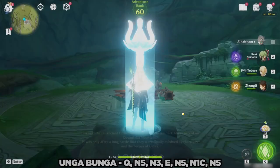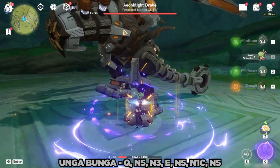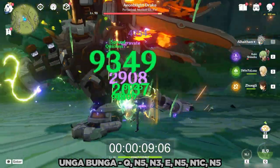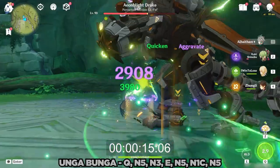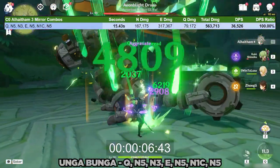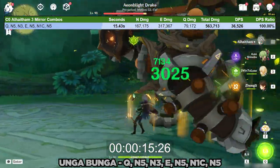So now that we know all this, let's take a look at how we can incorporate some of this info into our gameplay. Let's start off with the most Oonga Boonga way to play him as an on-field 3-mirror carry. With this rotation, we actually only end up with 5 three-mirror projection attacks. This is due to unoptimized timings of triggering the projection attacks due to the normal attack strings being used. Regardless of its imperfections, the above combo is a great starting point and is probably the easiest option that Al-Haytham has.